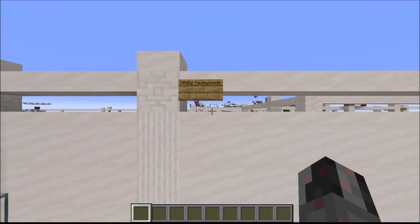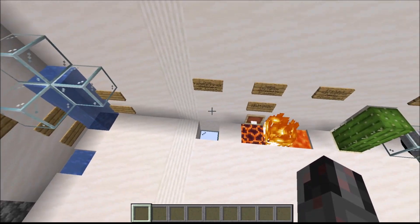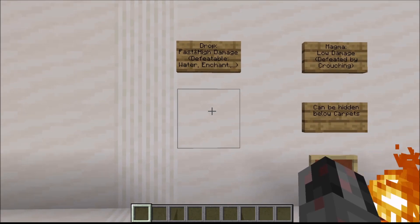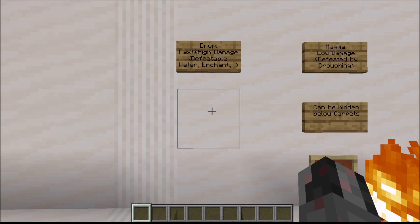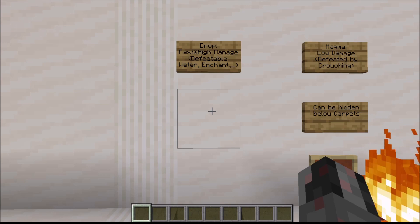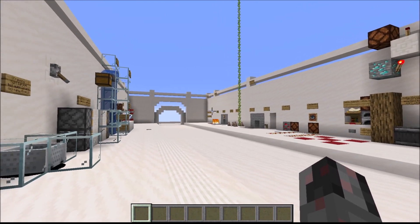Once you have captured a player and want to deal damage, you need some kind of killing mechanism. There are many ways to do this. One of the most common is simply a deep drop — this is fast and has high damage potential. The downside is it is completely defeatable if the player has a water bucket, since landing in water prevents fall damage. It can also be somewhat limited by enchantments, potion effects, and similar.